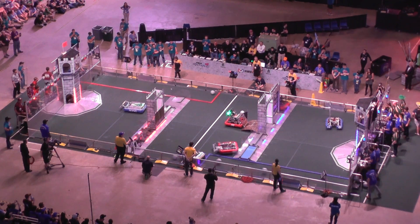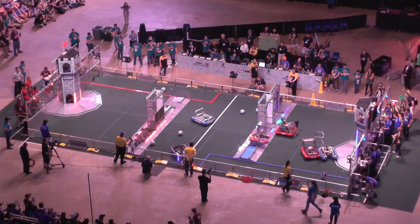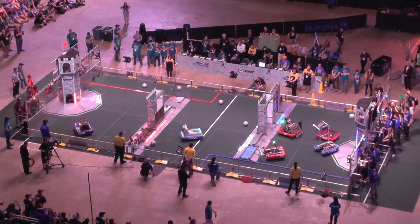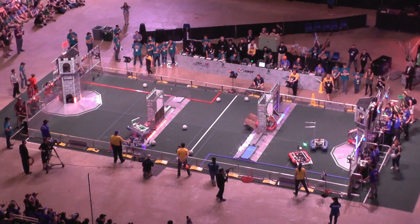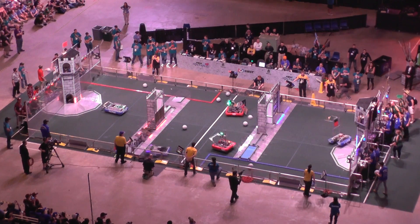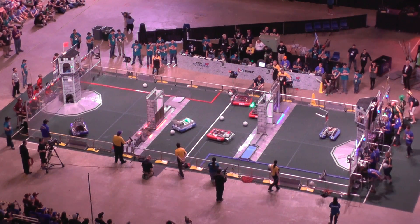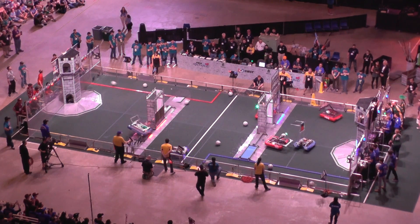Here comes 2056 at the blue alliance, under the red tire — they shoot, they score. 1197, Torvats, trying to line up for a shot on goal. They are successful! Two shots by the red alliance: one goes in, one doesn't. 1197 comes back across the drawbridge, working to reach those defenses. 1197 now holding up the portcullis, trying to get through — and now the red tower has been repinned.